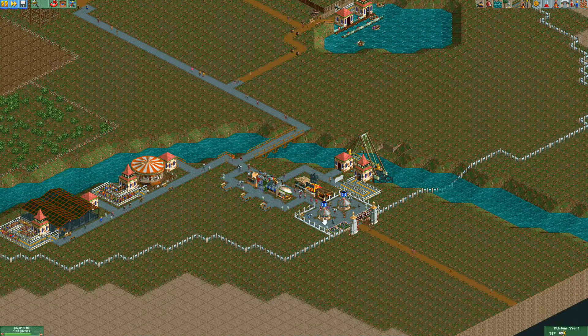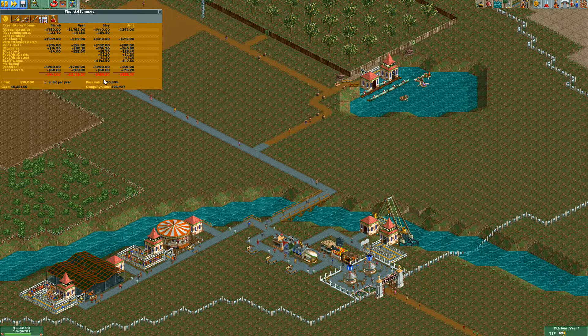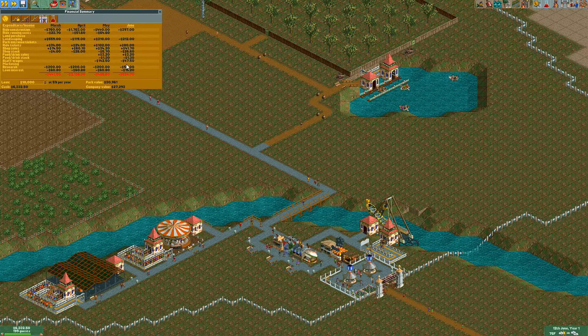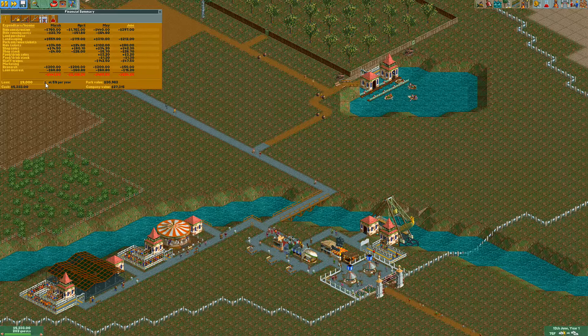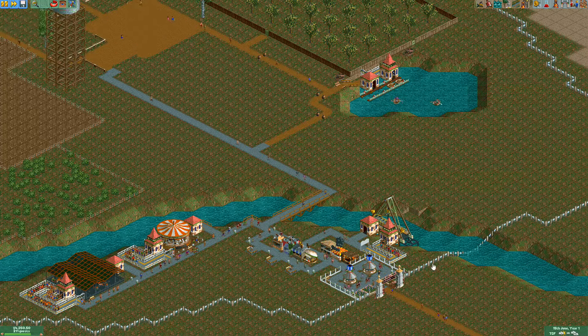Lots of money is being spent which is great, but we are still losing money. Park value is at $30,000 and we don't have any loans taken out yet. We're losing money on staff wages, research, and loan interest. I can pay back some of the loan to cut back on the interest — let's pay back $2,000. Food and drink and shop stocks should start making money back.